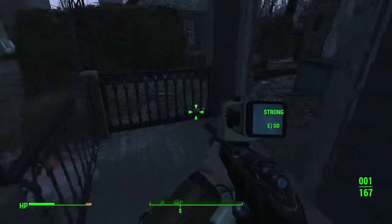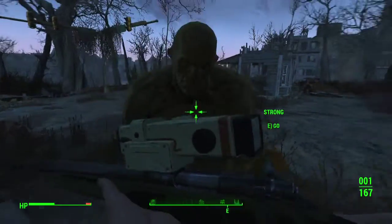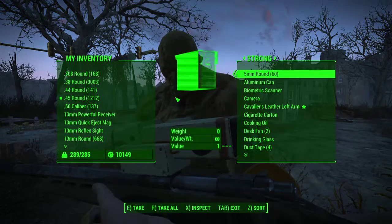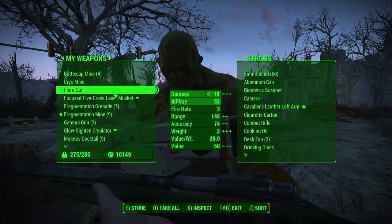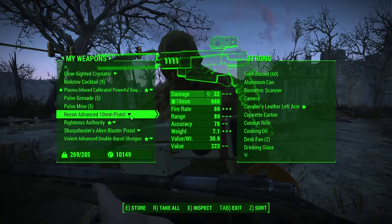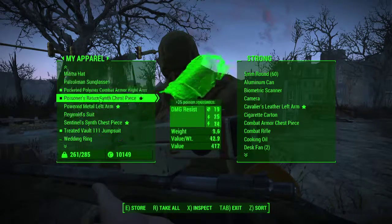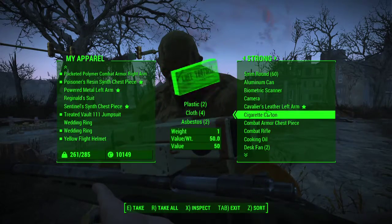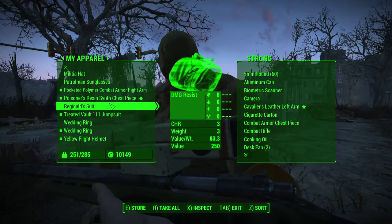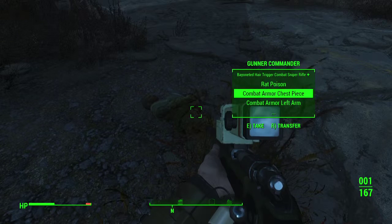Hey Strong, get over here! See if he had anything worth taking. Strong can carry for you — thank you, Strong. That was exactly what I was looking for. Let me give you some of this. Can I make him equip that? Nah, he needs some super mutant stuff. Okay Strong, Child of Atom — let's take this.